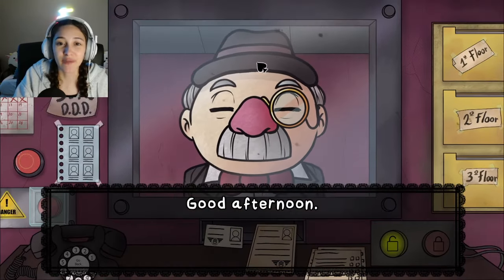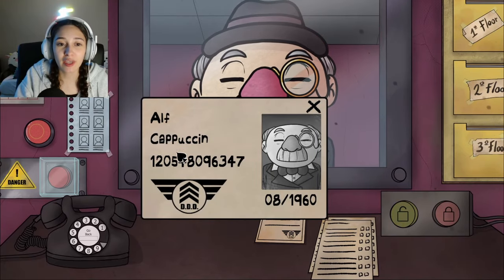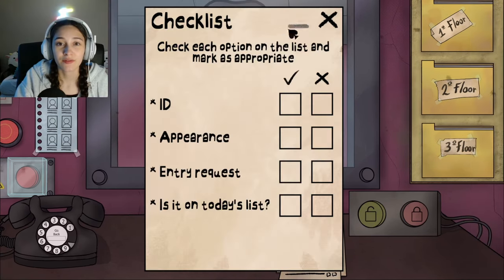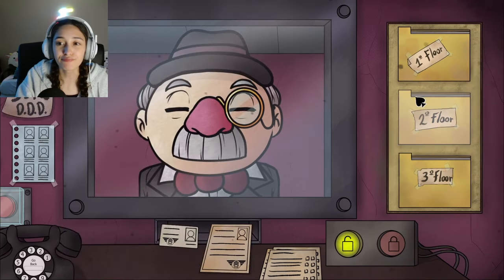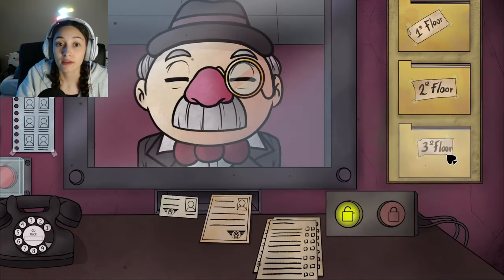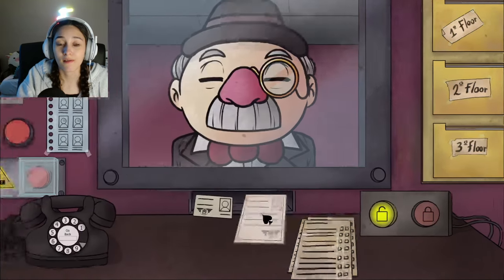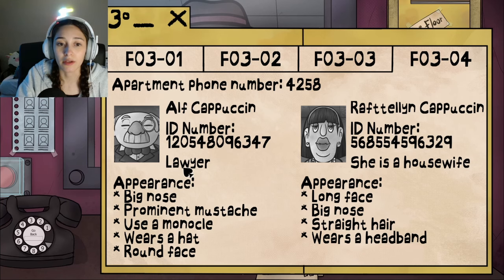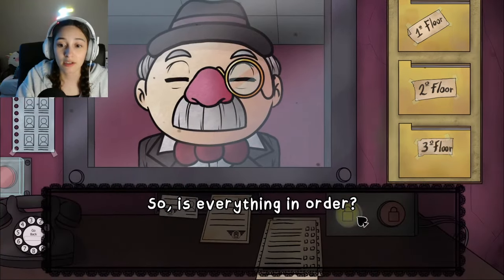Next visitor — Natalie exclaims it's the Monopoly Man, the Pringles guy, Mr. Potato Head. It's Alf Capuchin. His entry request is in date and he's a resident and lawyer. Natalie checks: big nose, prominent mustache, wears a monocle, wears a hat, round face — he fits the description. She lets him in.